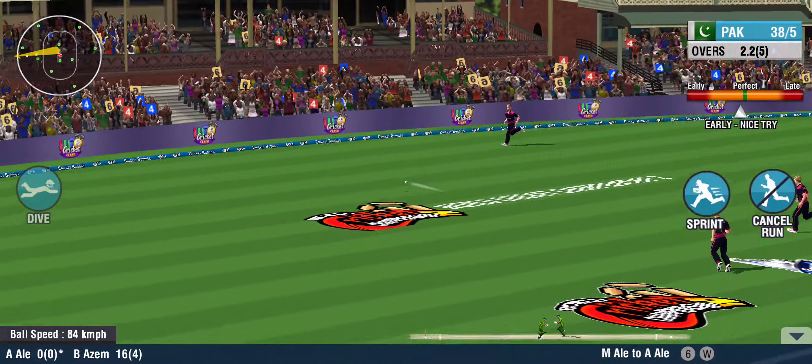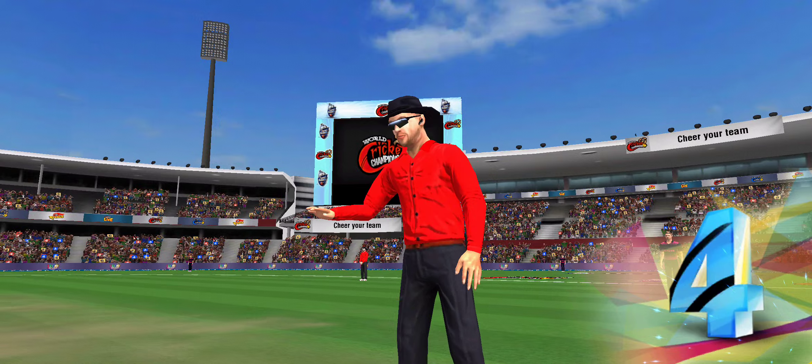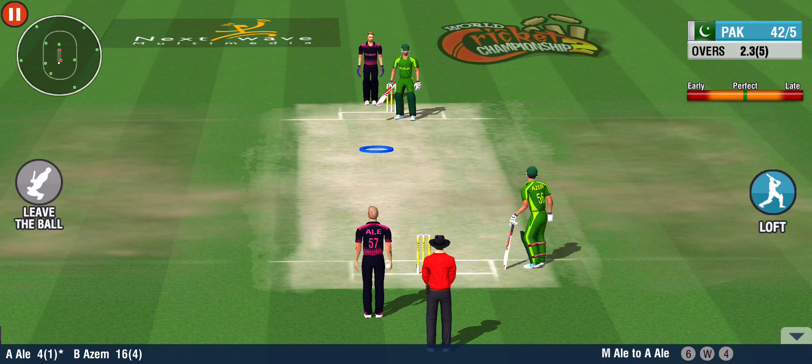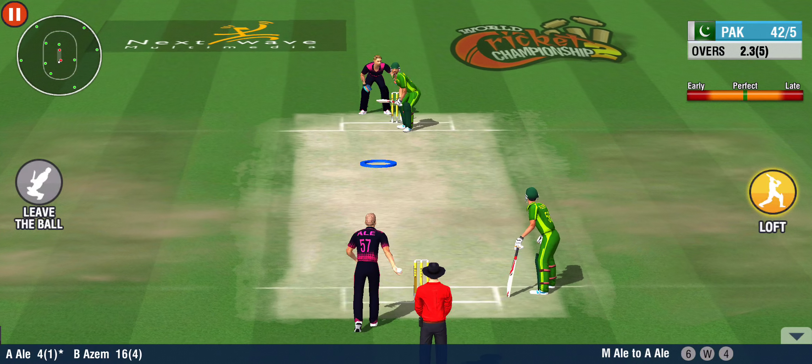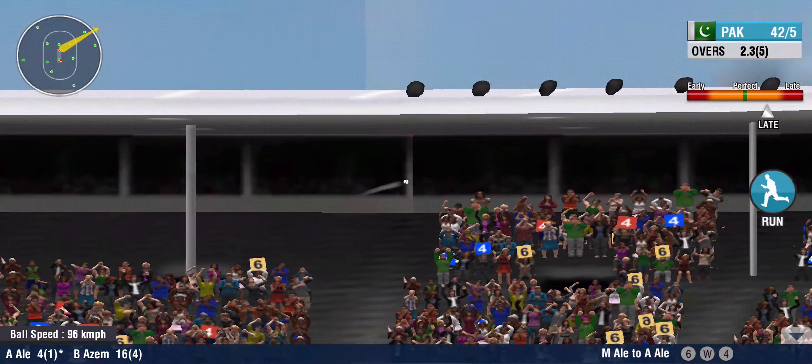He steps out and slugs it over the covers for more runs — with a hop, skip and a jump over the ropes. Four to the batsman. New to the ground? Never mind — hit a boundary off the first ball.